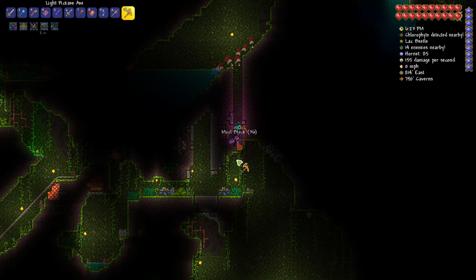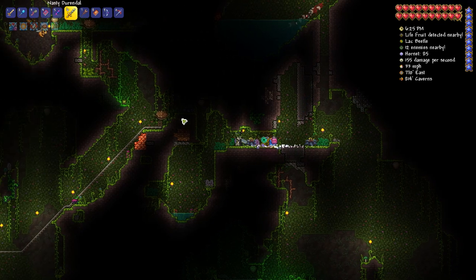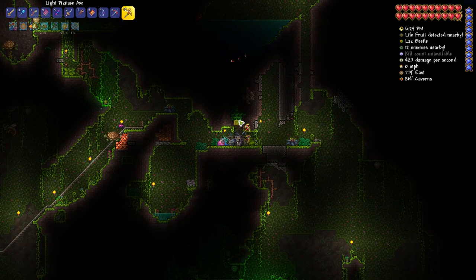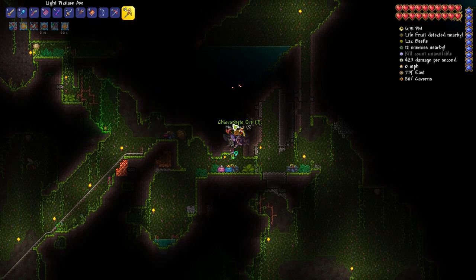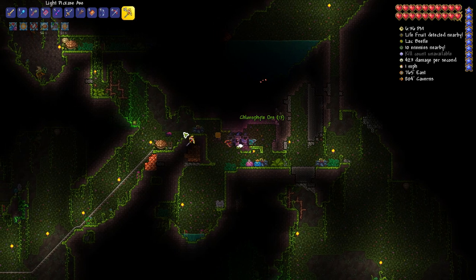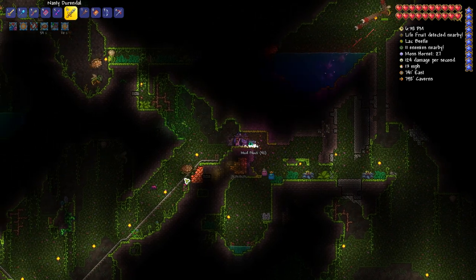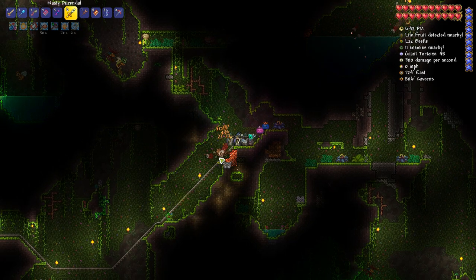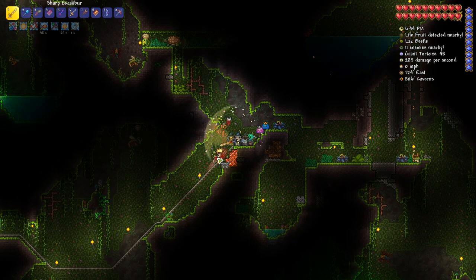I see chlorophyte — let's get our first little bit right here. That's the stuff we're looking for. If I remember correctly, it's six ore per bar, so we're gonna need a butt ton of it. And then it makes bullets later also, so it's something we always want to have.